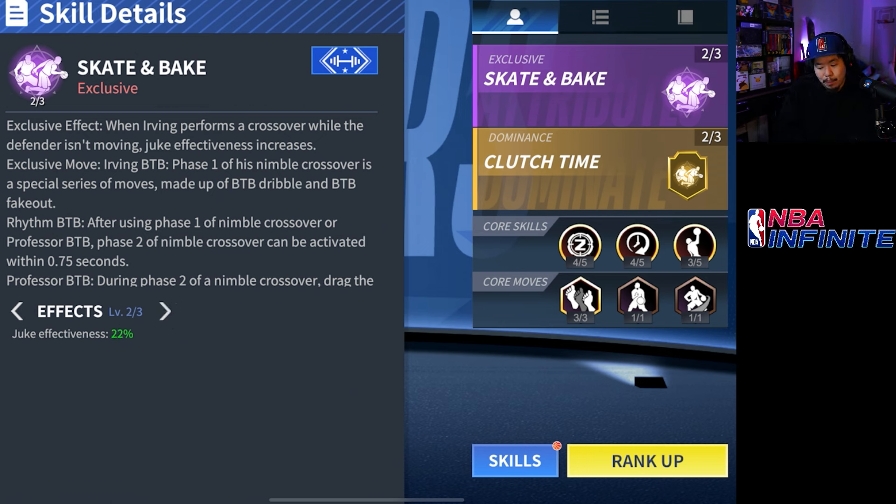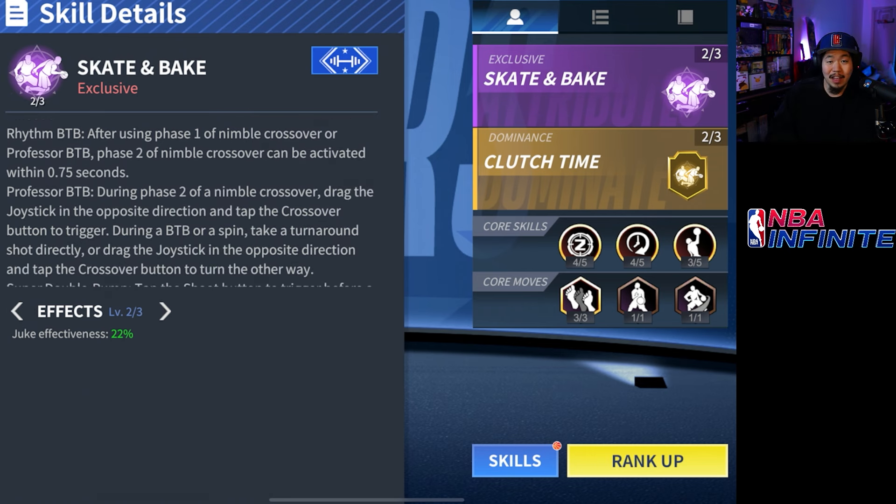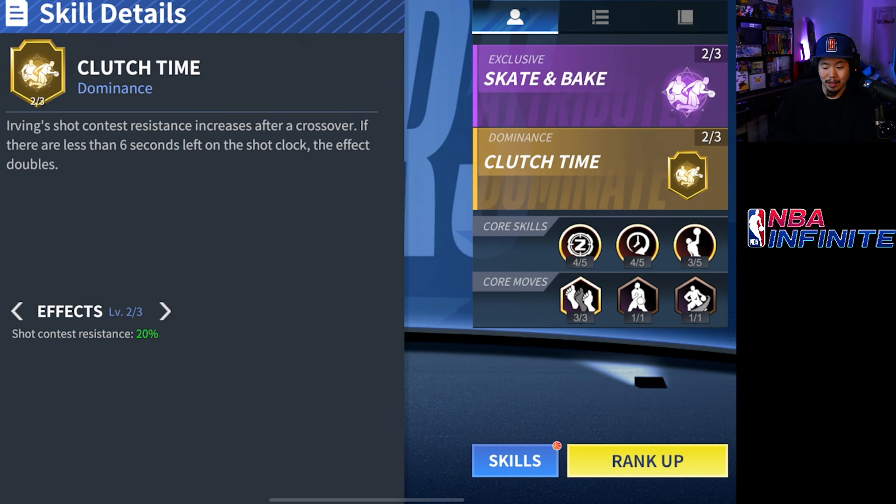If you get skate and bait to level 3 it's going to be 30% juke effectiveness. His base one is 15% which is pretty solid. You can see he has many abilities — I think the best one he has is the fake spin move into a fadeaway, which is incredible. His dominance clutch time essentially increases shot contest resistance if there are six seconds or less remaining, meaning he's going to hit more contested shots. Not the best ability because of the six-second window, but it's okay.